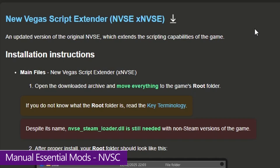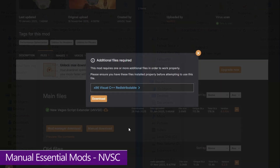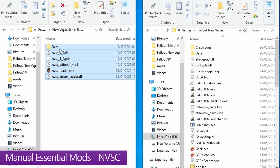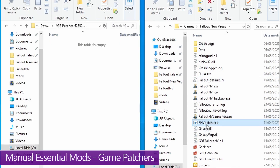New Vegas Script Extender (NVSE) is the most foundational mod of all. Grab it from its page, go to Files, and get the manual download. Unzip it, open the folder, then go into the root folder of your New Vegas install and move all the NVSE files into that root folder. The next manual install is the Game Patches — make sure you get the correct version for your storefront: if you got New Vegas from Steam or GOG, get that version; if from Epic, get the Epic version. Unzip the patch EXE, move it into the root folder of Fallout New Vegas, and double-click to run it.